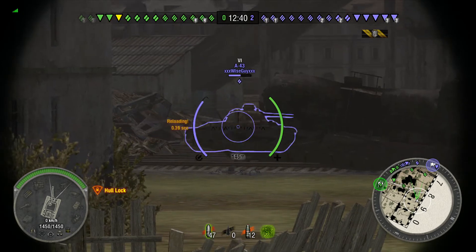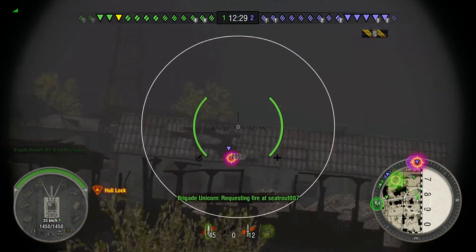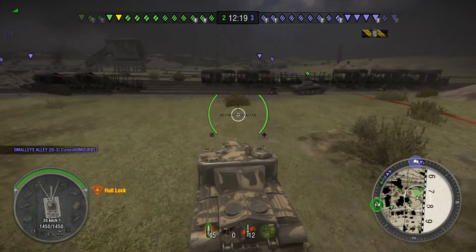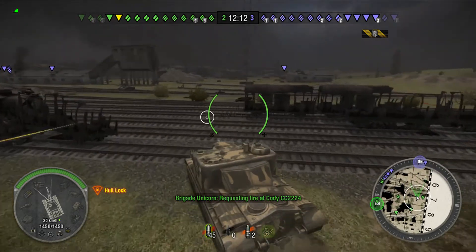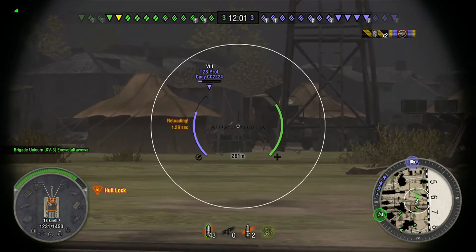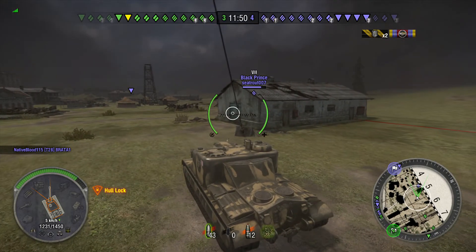The first target Grey Ghost gets color on is an A-43. He takes his first shot and gets a little over 200 damage. The second shot looks like it hit one of the dead railroad cars in front. That's something to be aware of in World of Tanks — if you can get color on a vehicle, the entire vehicle will have a colored outline, even if part of it is behind a rock, rubble, or a train car. The only thing you can actually hit is the parts that are exposed. Grey Ghost then took an auto-aim shot at the T-28, and a second auto-aim shot while traversing over the railroad tracks, which promptly went into the dirt.